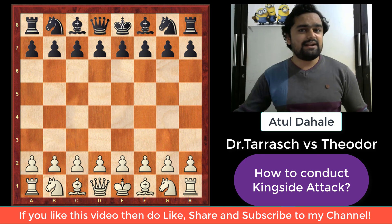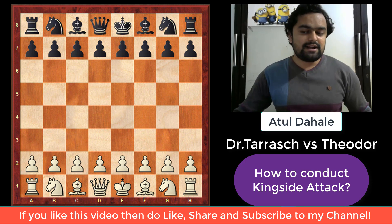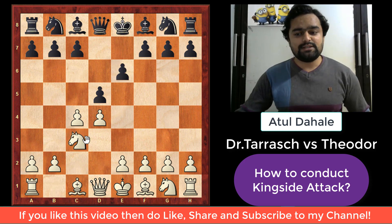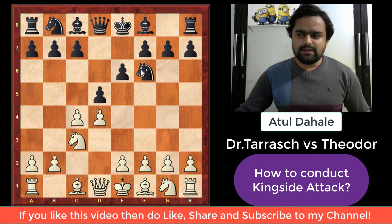Without further ado, let's get started and understand the important concepts related to the king's side attack. The game started with d4, and then the black player played d5, c4, e6, knight to c3, knight f6. This is the Queen's Gambit Declined.